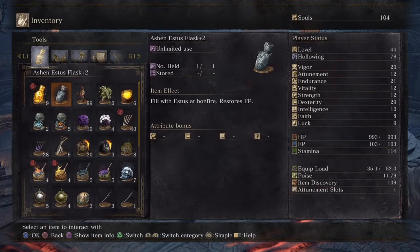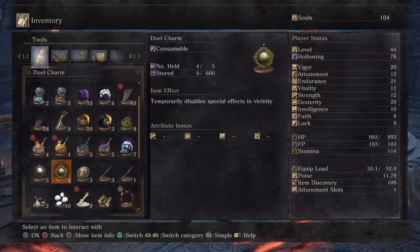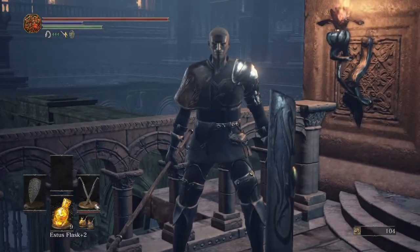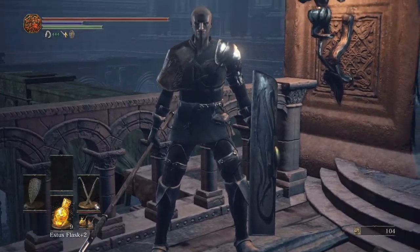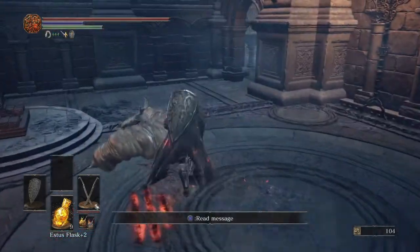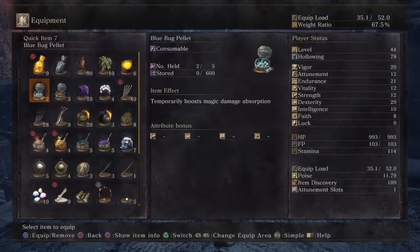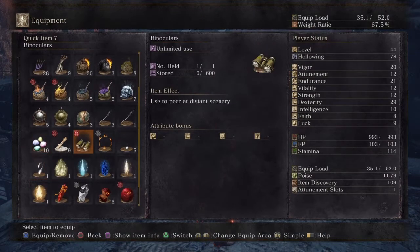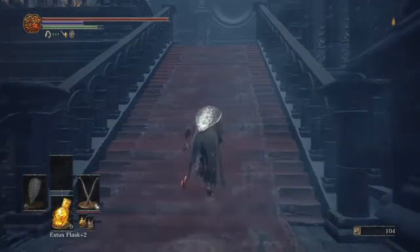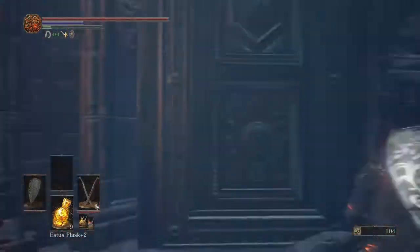Now that we have the Katarina armor, let's throw it down to Siegward. I wanted to get a good look at Patches with the binoculars since I remembered I had them — you can use them to look far away and get a good view of certain things without your big noggin in the way. So let's head back to Rosaria's bonfire to go throw Siegward his armor.